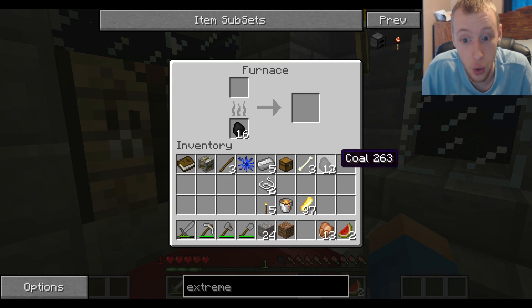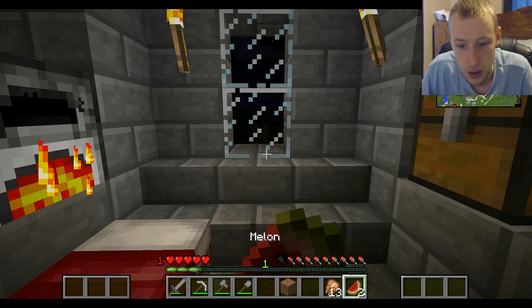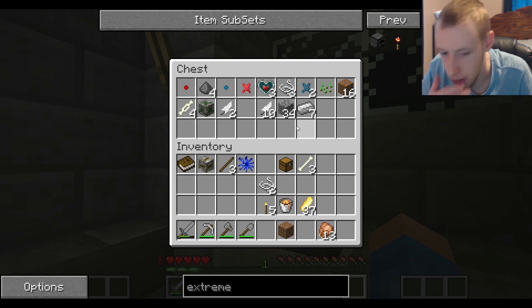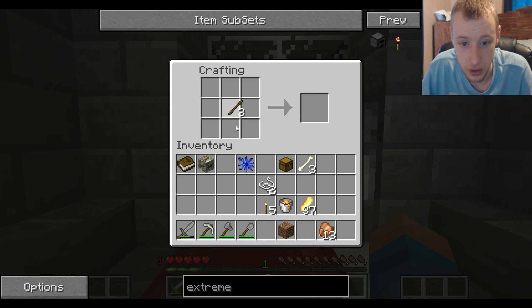What the hell is that? Lizard - that's a big old lizard. I don't like big old lizards. I'll cook that. Eat the rest of these melons since it only heals like a half. Put the iron in there - we need to get some more wood, that's what we really do need.